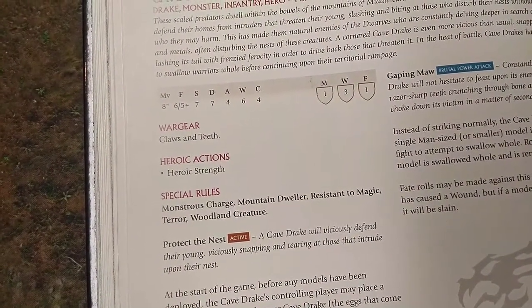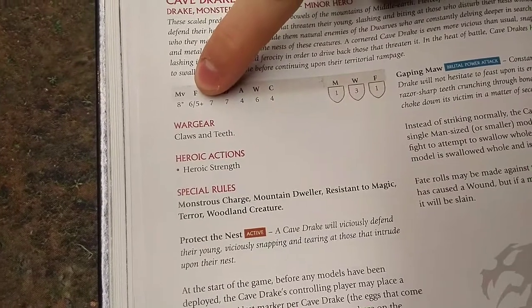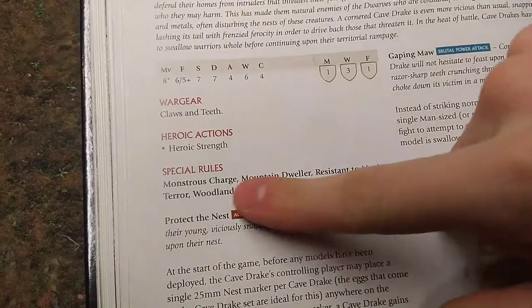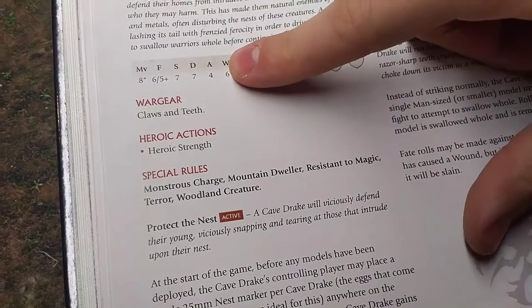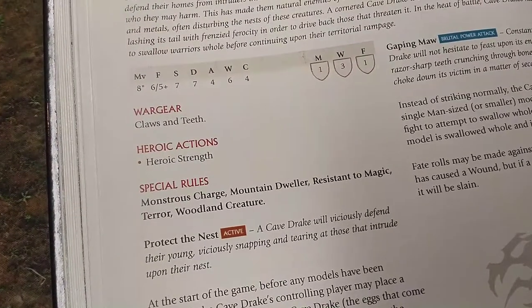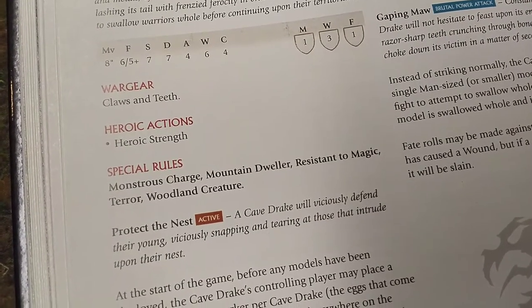That means Treebeard will always have the higher Fight value. The Drake has Monstrous Charge, giving an extra attack on the charge — bumping him up to a mighty 5 attacks — and knocking prone anything Strength 7 or less, though not Treebeard at Strength 8. Mountain Dweller and Woodland Creature make him very mobile in those terrains.